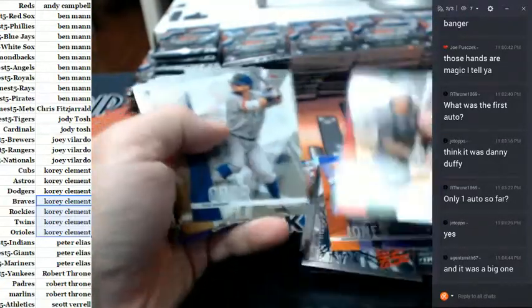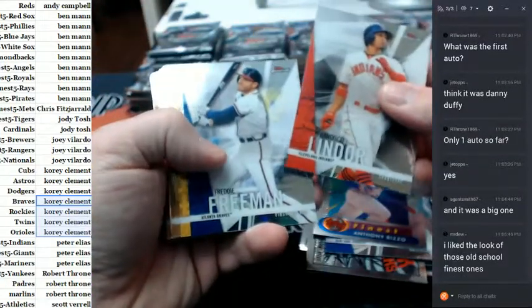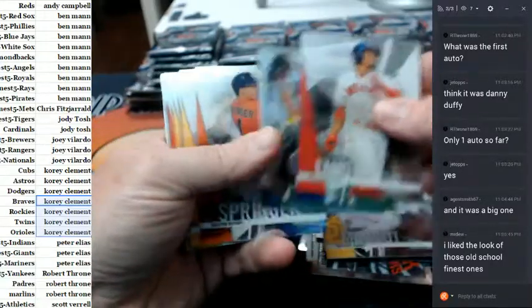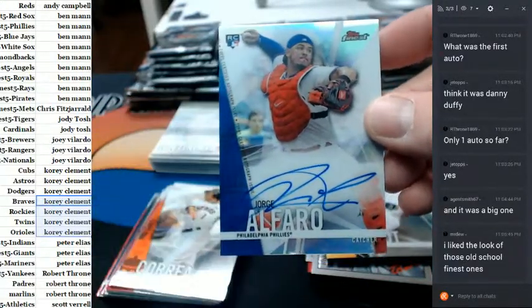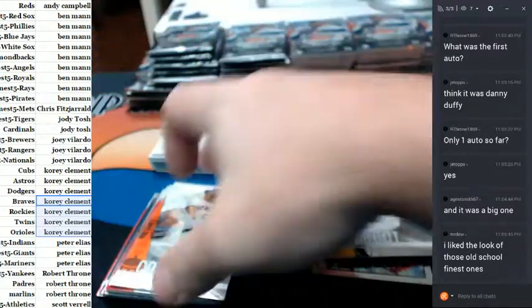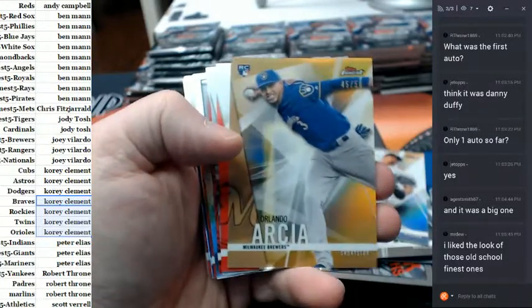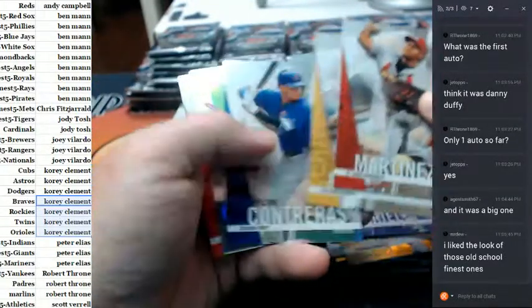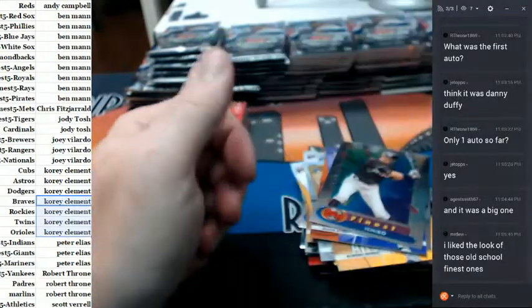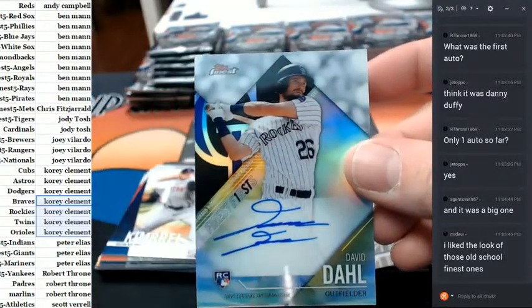Adam Jones to 250. And Jorge Alfaro, the Phillies. A gold Orlando Garcia to 50. A Gurriel to 250. I think I like the box by box personally. David Dahl, Rockies — another Rockies hit.